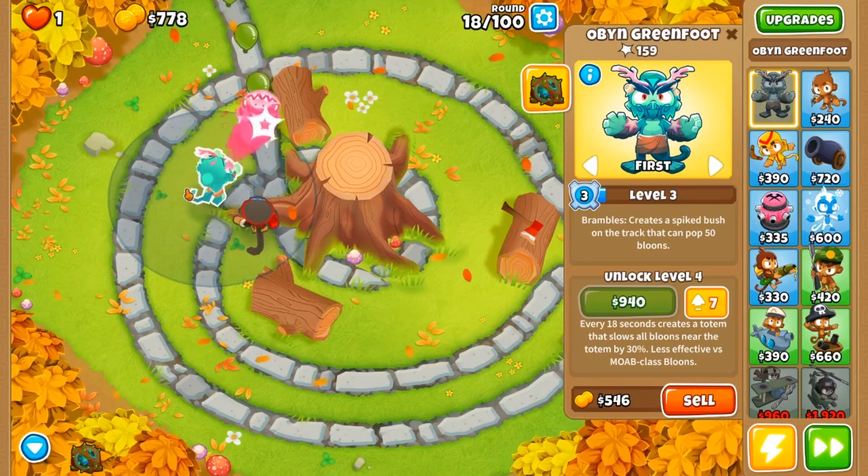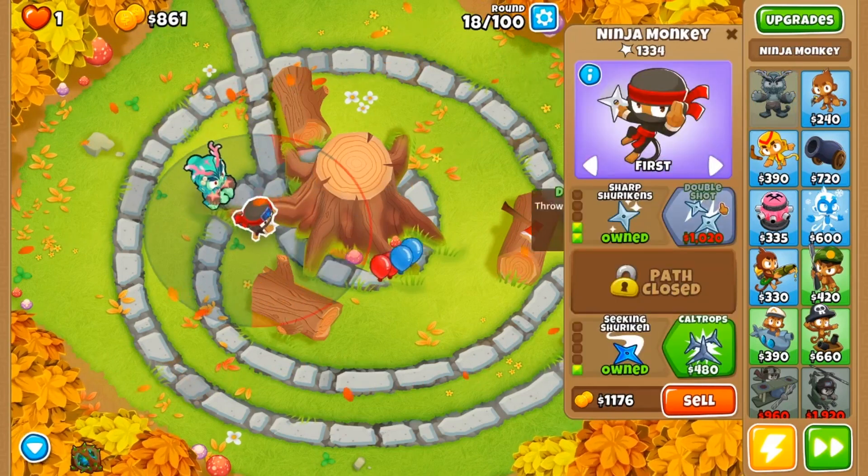The reason we're placing Obyn right here is because we're going to be placing all six of our druids up here. Once we pair Obyn with a fancy monkey village, we are going to be golden. We're not going to need to worry too much about placement of our druids because we're going to be able to fit all six within the radius of our Obyn, and all six of them will be within the radius of each other.